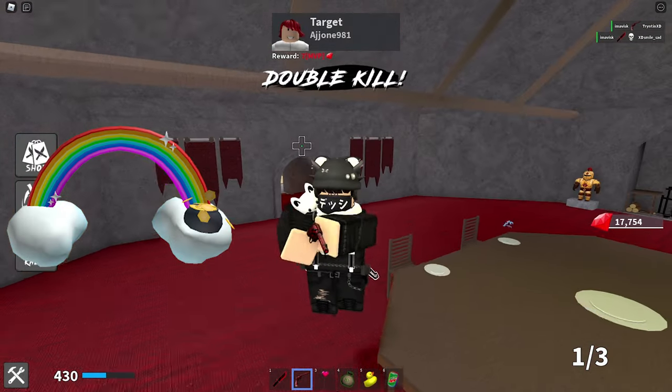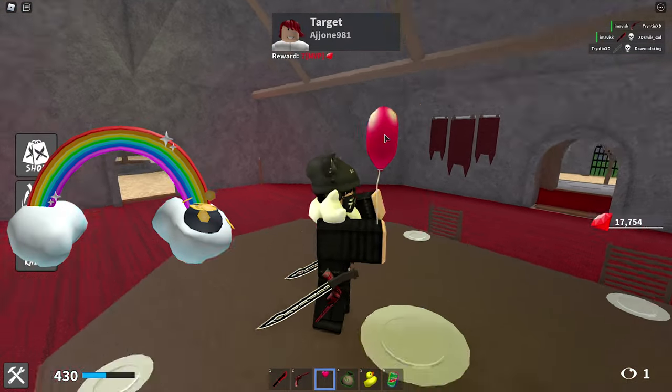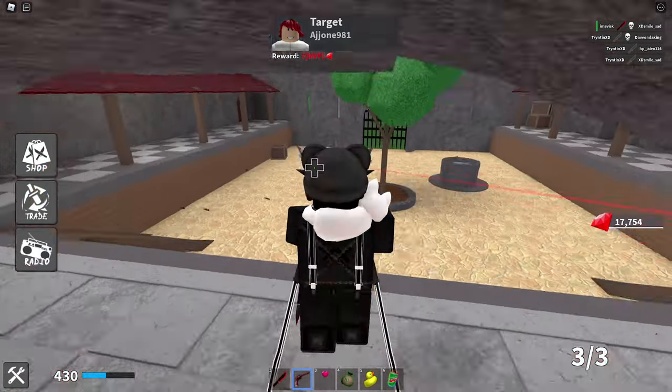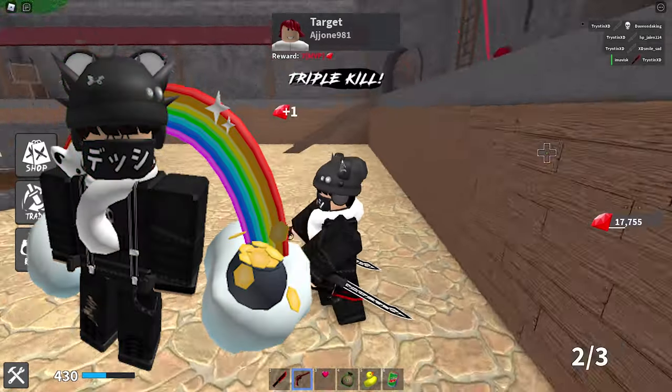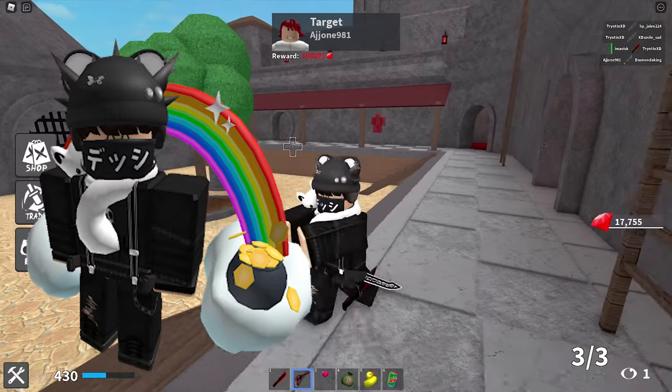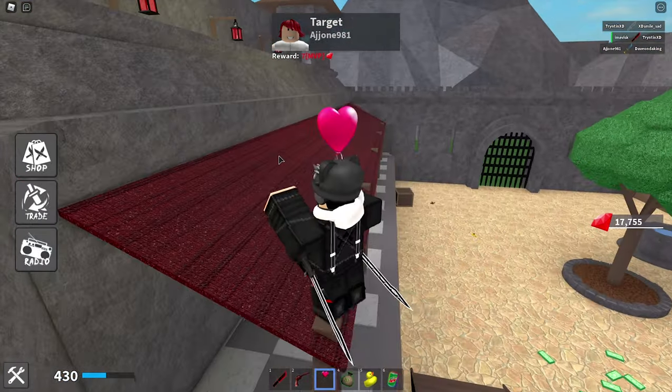First up we have the Lucky Rainbow, made by martin_roblox, which is quite a nice item. This one is going to cost you 100 robux, which is actually the cheapest price possible for a back accessory. This item was last updated on March 12th, 2021, currently has over 120 favorites, and that's how this one is going to look on the avatar.